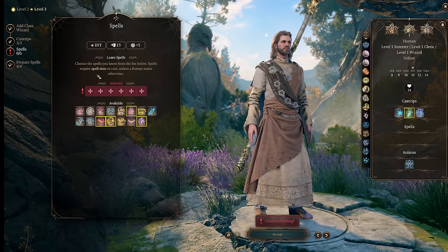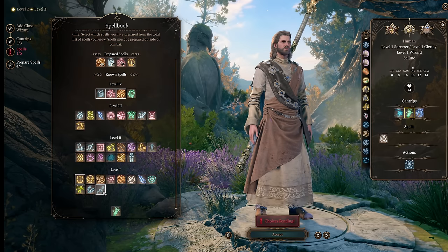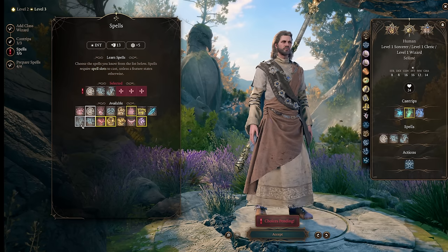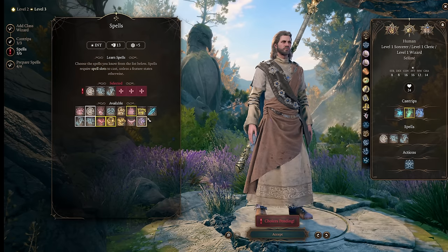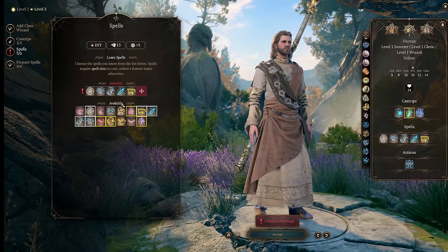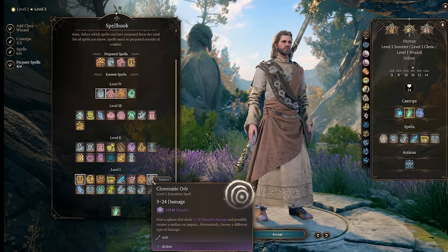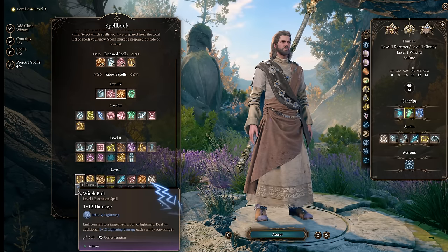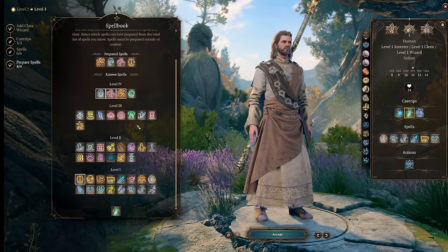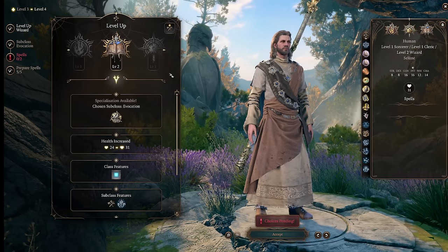We absolutely want to learn Chromatic Orb and Witch Bolt at level 1. Chromatic Orb can deal lightning or cold damage which we then double, and Witch Bolt is our best single-target damage spell in the late game because it can critically hit and instantly delete enemies. This character can also be your Longstrider user and have Enhanced Jump as a ritual. We can take useful early spells like Ice Knife, Grease to knock enemies over, Find Familiar, or Disguise Self since this is your dialogue caster. For prepared spells, you take Chromatic Orb and Witch Bolt as your core offensive options.